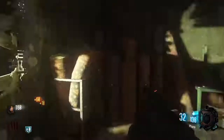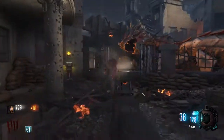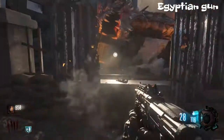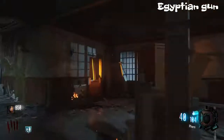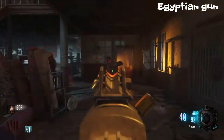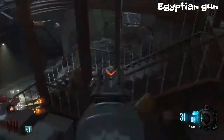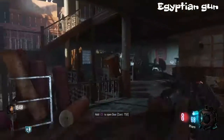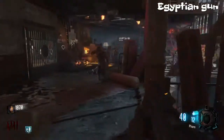Going down to the number 2 spot, we have the Pharaoh. The Pharaoh — this thing is trash. The only thing this is good for is getting points, and that's it. You might be watching this and thinking it's not that bad, but let's think of it this way: it's round 4, and this thing is just barely killing them. This thing is just garbage — it is so bad. It's just horrible. Let's get down to our next spot.